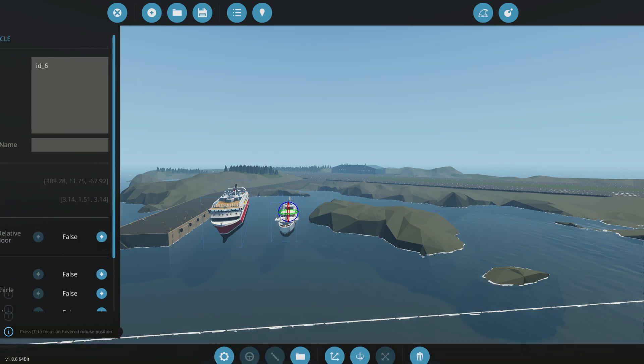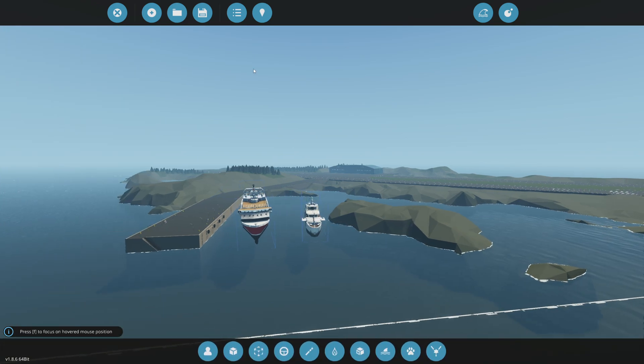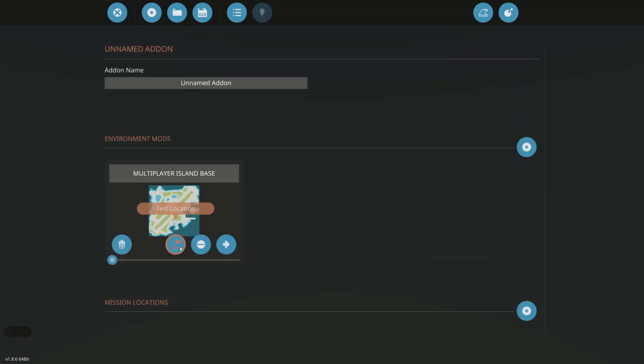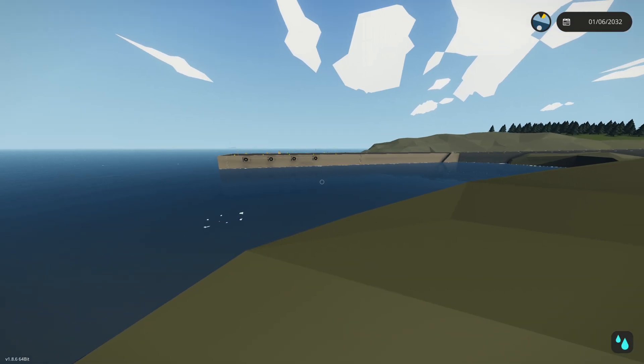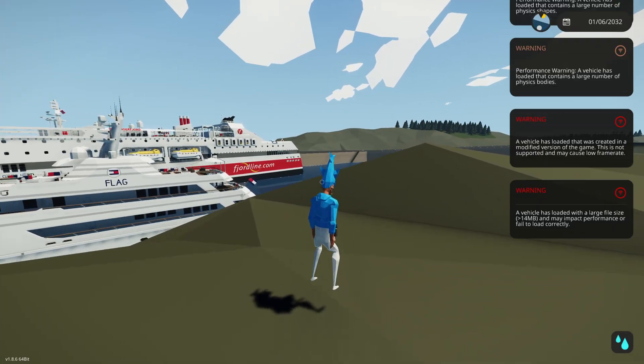You can edit them in the add-on editor, move them around, do whatever you want. To save this so you can keep spawning it in on new games, name your mission — I named mine 'test' — go to save, find your test mission, and you can keep spawning it in on new games you create.